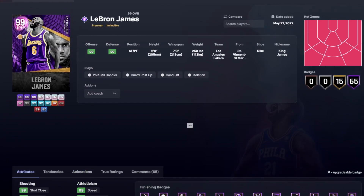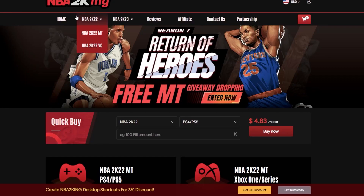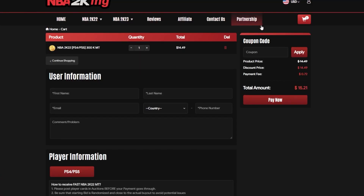Let me know what you think about my personal top 10 list down in the comment section below, as well as your favorite small forward in 2K22. Hope you guys have a great rest of your day. Hit that subscribe button if you're new — we're very close to 4.4K. Buy cheap and safe NBA 2K22 MT at MBA2King.com. You can use code EXCAPAR — E-X-C-A-P-A-R — for 5% off your entire purchase.